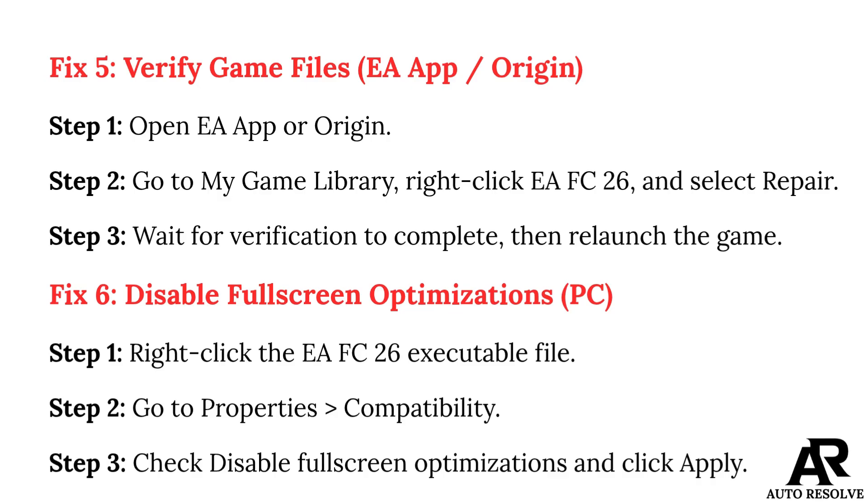Fix 6: Disable full screen optimizations on PC. Step 1: Right-click the EAFC26 executable file. Step 2: Go to Properties, then Compatibility. Step 3: Check Disable full screen optimizations and click Apply.